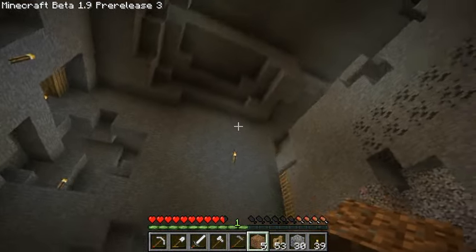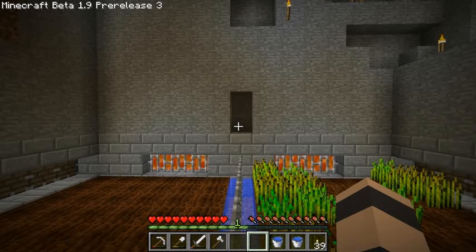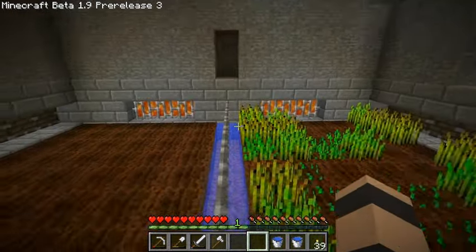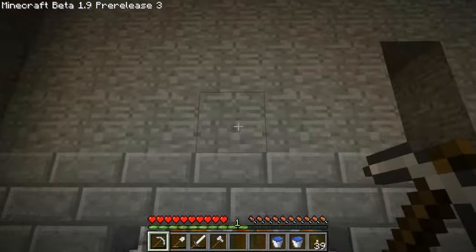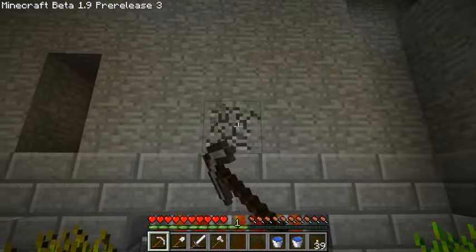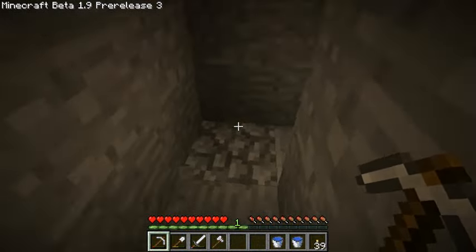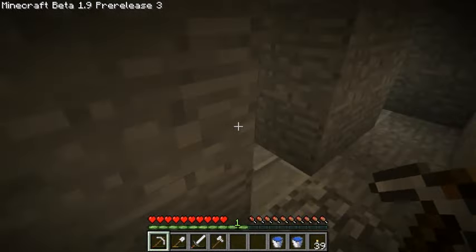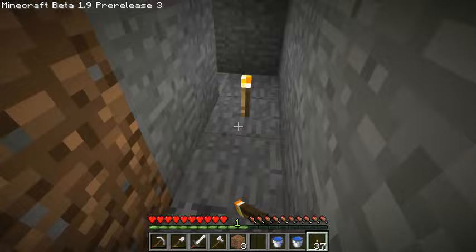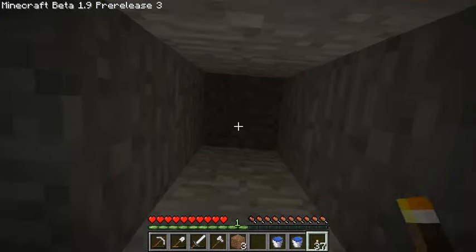We got to work on the cow stuff now - our cow crops. The first thing we need to do with the cows is make a cow shoot, some way to get the cows from the surface down to our farm here, nice and easy. I'm thinking we'll have the cows come out here on both sides. There'll be a wall here, and then we need a hole up to the surface - we may as well put it here.